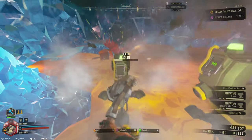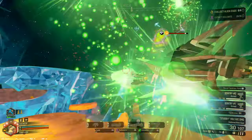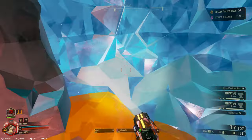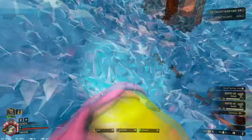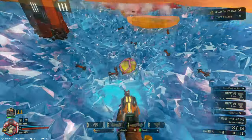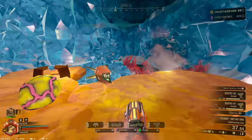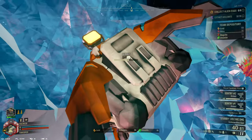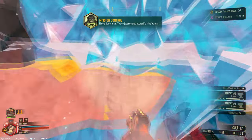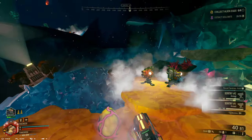I think we've gotten the two swarm eggs, so now it should just be ambushes left. I cannot deny that this does shred, and I think I have a way better build for it than what I had in my 12 overclocks video — but I still don't enjoy using it. The Stubby in general is just meh. When I first started playing as a new player, I was content using the Stubby over the Warthog. But one day I tried out the Warthog's overclocks and I just thought — oh my god, I can never go back.